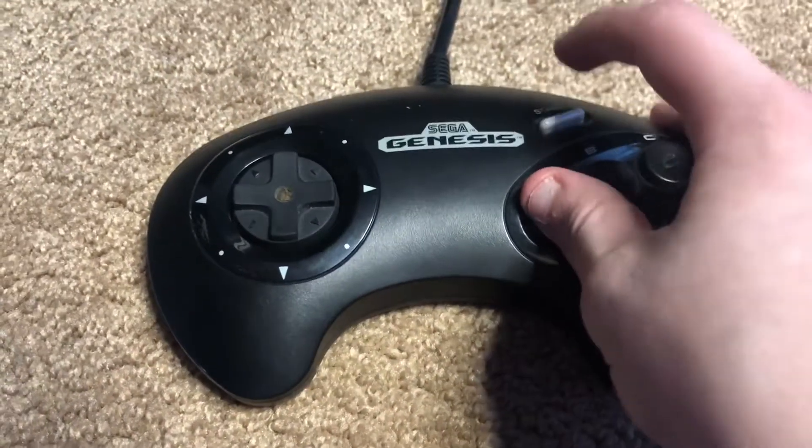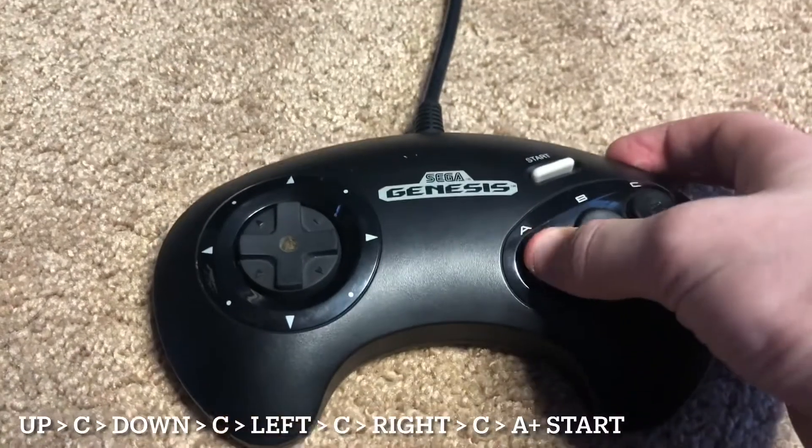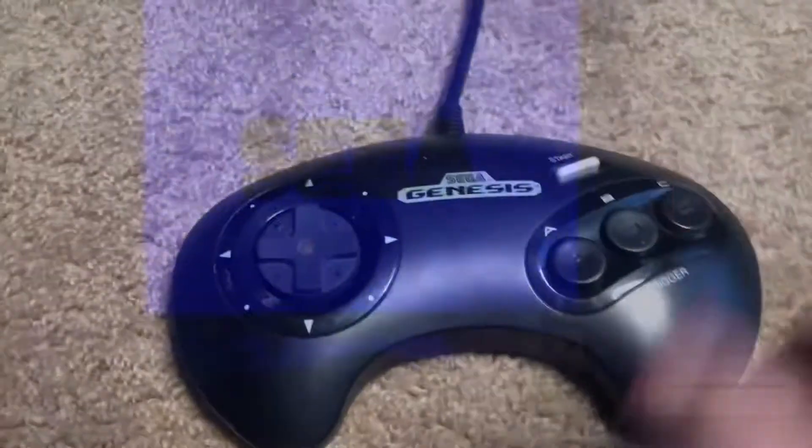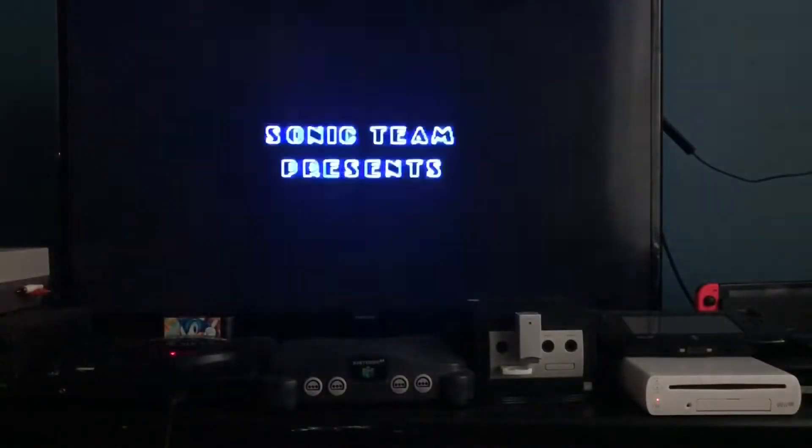hold A, press start. It should be noted that you do not let go of A until the level starts. And this is what the code looks like in-game.